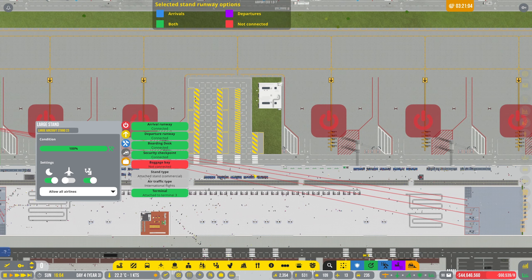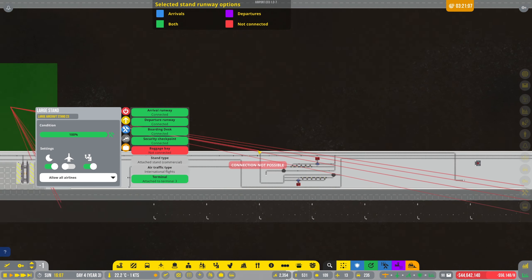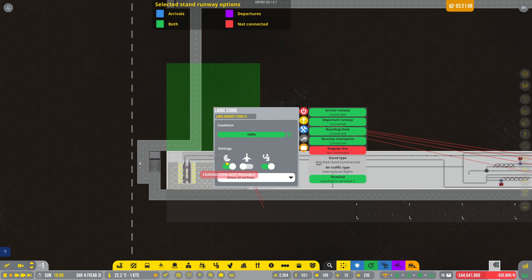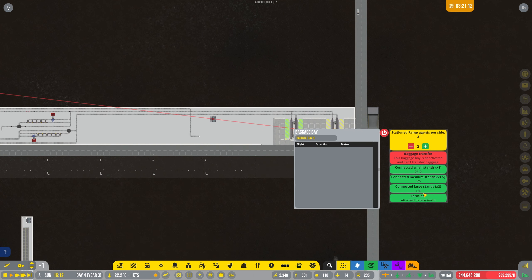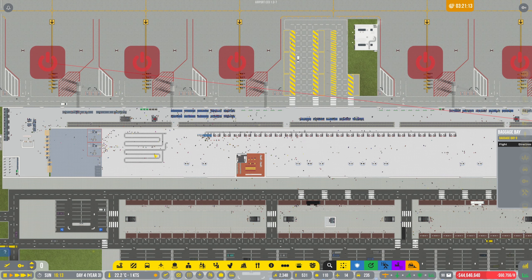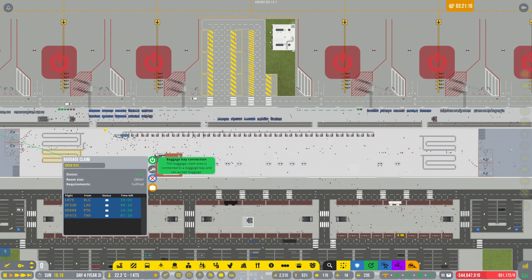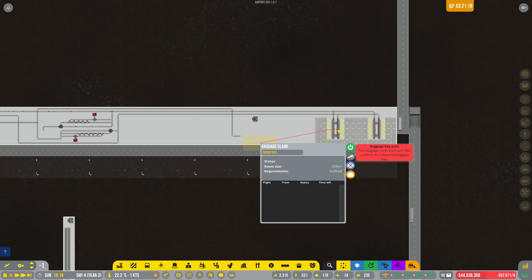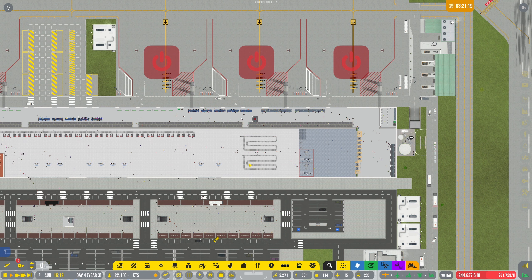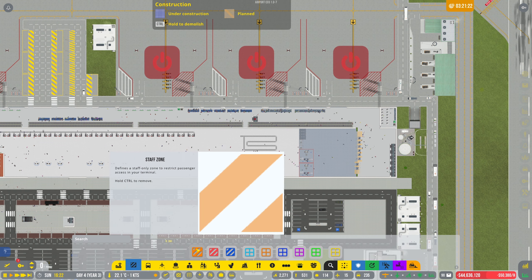Let's look at what we've not done yet — so baggage. The plan was to use these over here, but they're not connected, so let's get these connected up. We're going to do some of this side. Let's go on to that one and then up that one — I've not even marked the zone up there for that one.